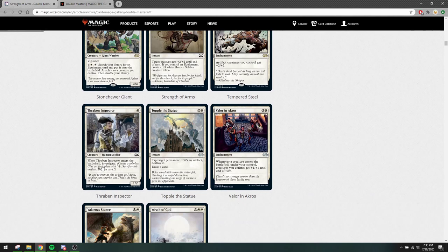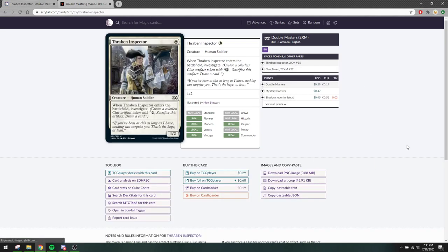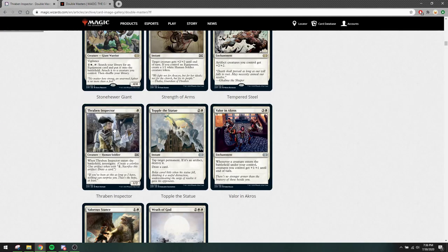Thraben Inspector is a reprint — this is good because getting foils of this card is a bit more difficult. It was only printed once, if I recall correctly, and also has a printing in Mystery Boosters. Of course this card is amazing; the format is being played a lot. If you play this in Double Masters, maybe you can pick up a couple of foil ones. I don't know if the tokens are coming foil or not, so that gives you a bit of upside.